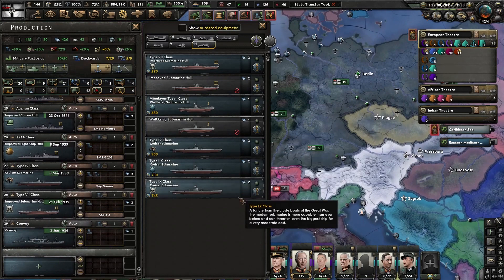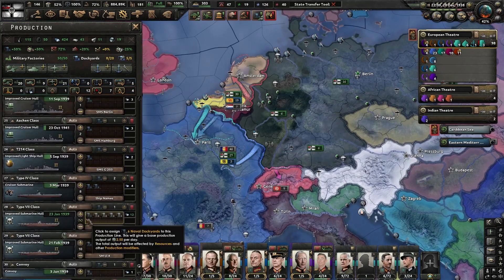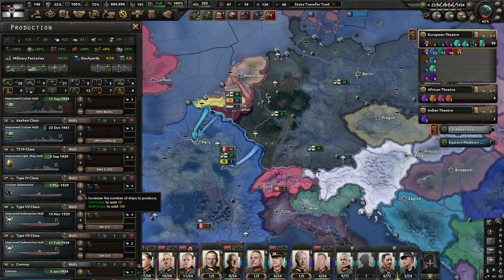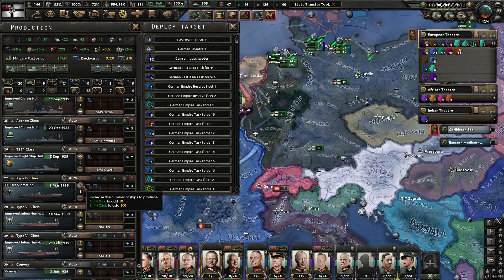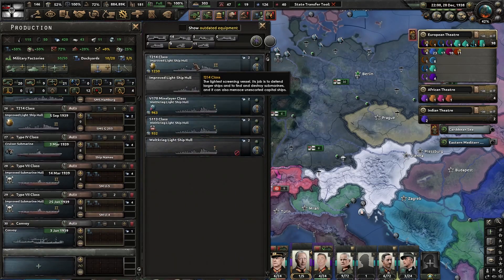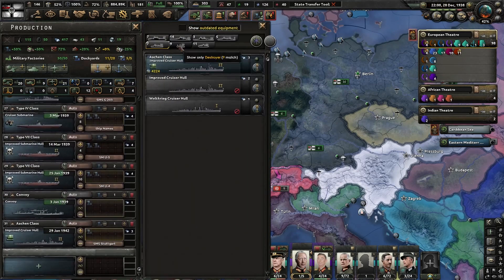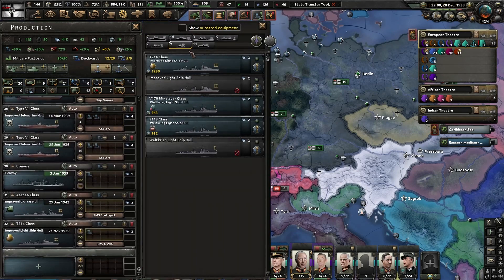I'm thinking I want more type 2s. I'm thinking maybe more — another Aachen, another that, and another that.